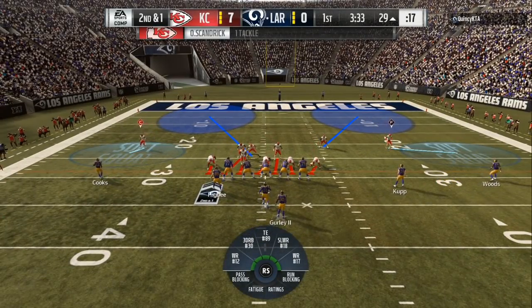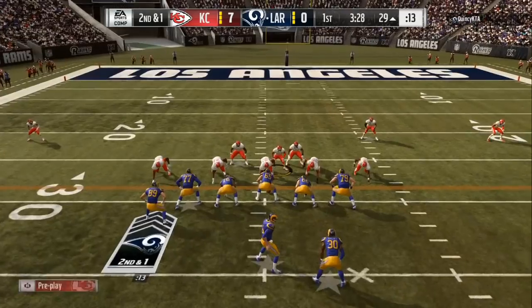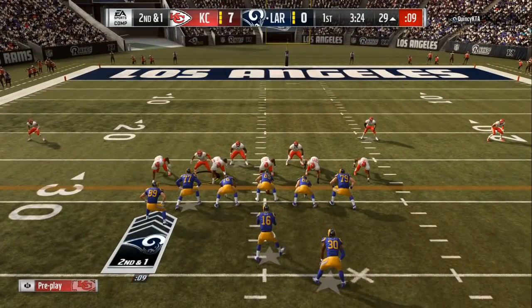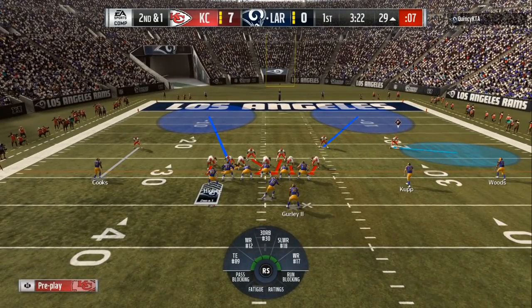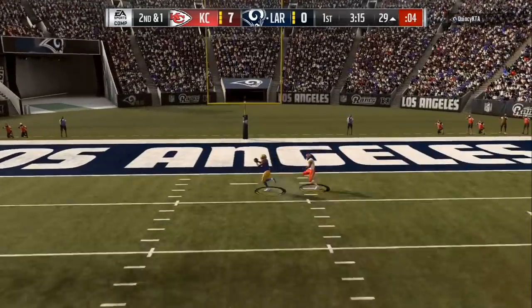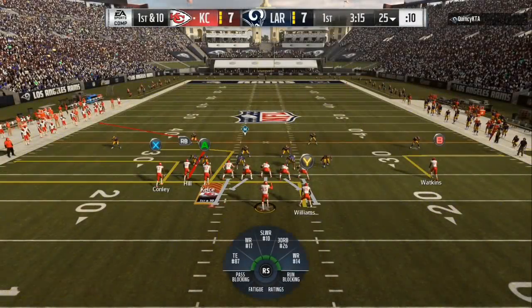If he scores on me I want it to be with this type of look, so we're gonna bring him and man him up. He probably gonna block that tight end. Now we're gonna re-cloud him on the right side — it's gonna look like this. We want him to block that tight end and I gotta make sure I get off the block. I re-clouded and they got on the other side. Through the middle — good pass, good pass.